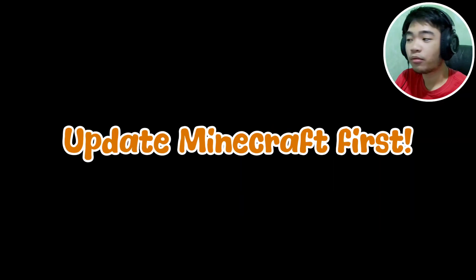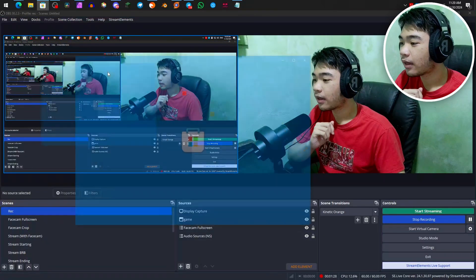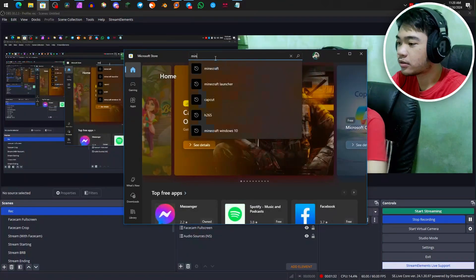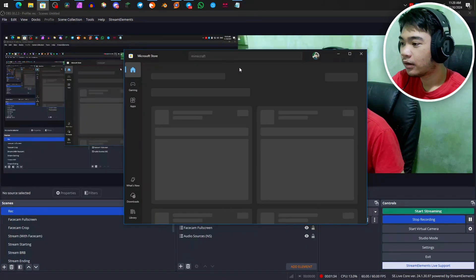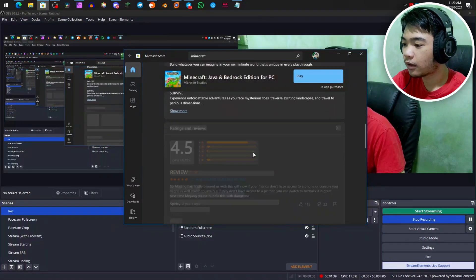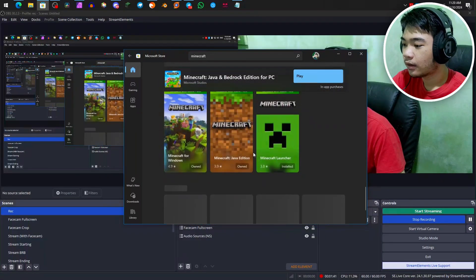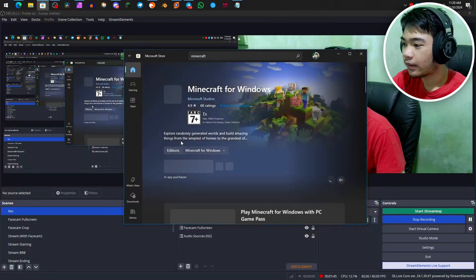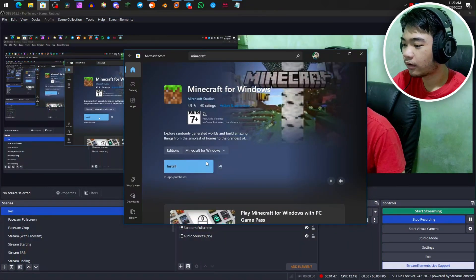Before you do this, make sure you guys already have Minecraft updated to the latest version. If you don't know how to do that here on Windows, just go to your Microsoft Store and then search up Minecraft. Click on Minecraft Java and Bedrock Edition for PC, and scroll down to the very bottom until you see Minecraft for Windows.